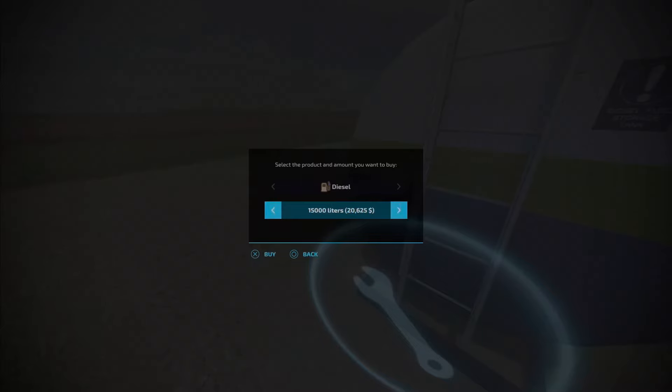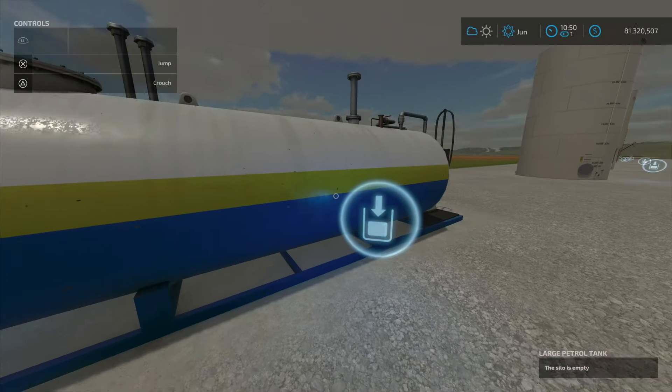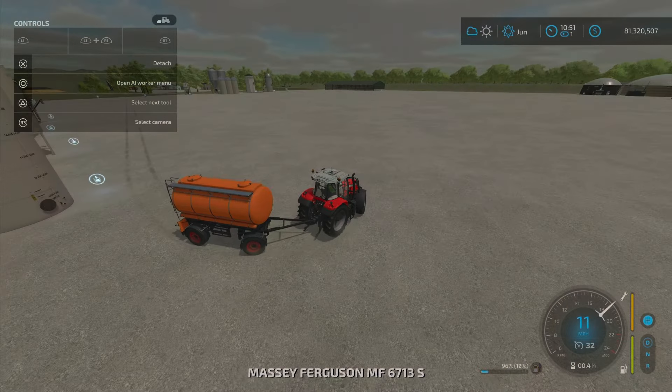I'll show you the standard price for the in-game fuel as you can purchase it here. By the thousand liters, it's $1,375 to purchase here — so the Diesel Station is a bit cheaper than the in-game one, but not as cheap as 82 Studios.